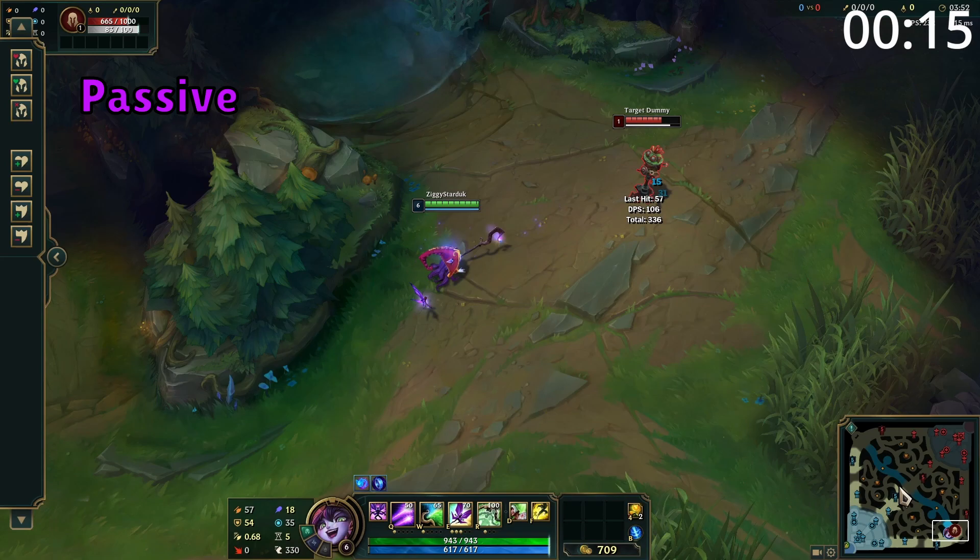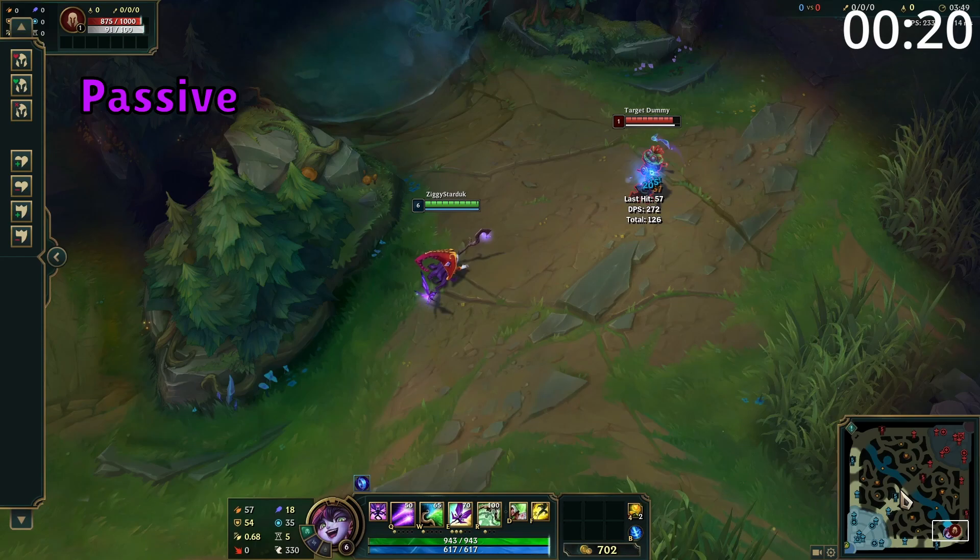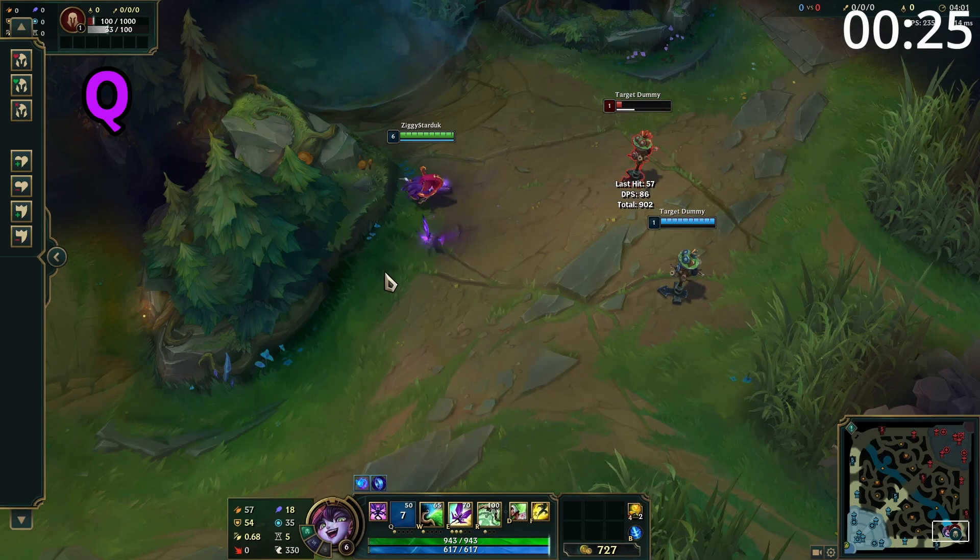Lulu's passive is that she has a fairy with her called Pix. When Lulu basic attacks, Pix also attacks that target. Pix's attacks home onto the target but can be blocked by other units. This makes Lulu's basic attacks hit like a truck as long as the Pix damage isn't blocked.